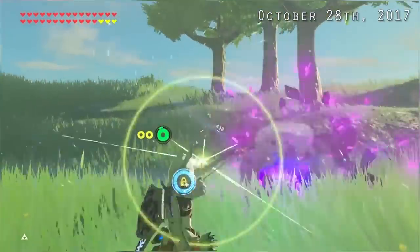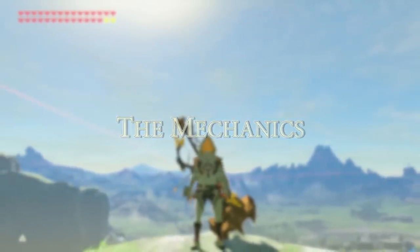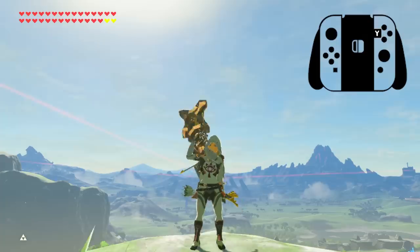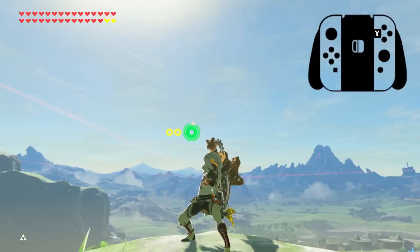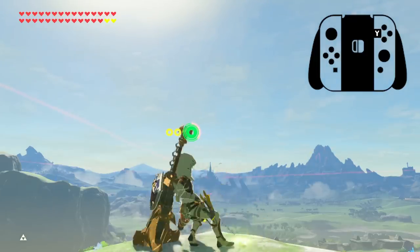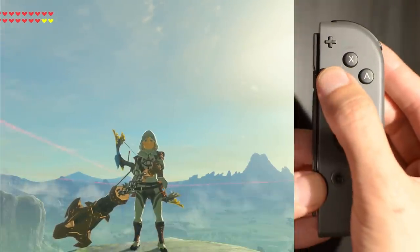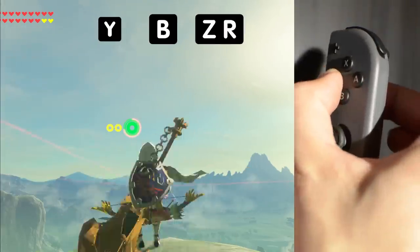Now let's go over how it works. Your main ingredient is any heavy weapon except for the Wind Cleaver. Hold the attack button down to start spin attacking, then tap ZR and B at the same time, anytime that Link has the handle passed over his head. Here's a hands-on demonstration — remember that ZR and B are tapped at the exact same time.